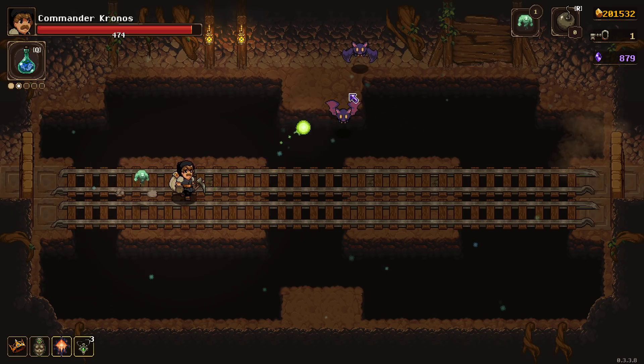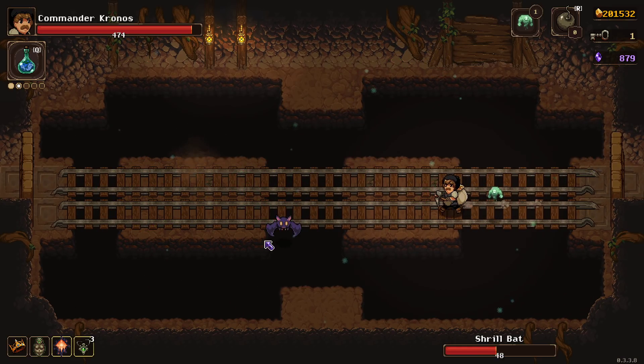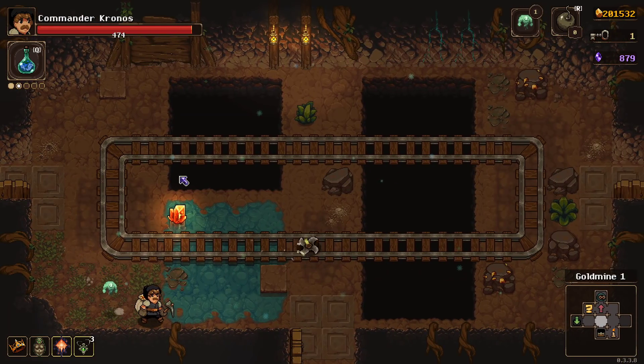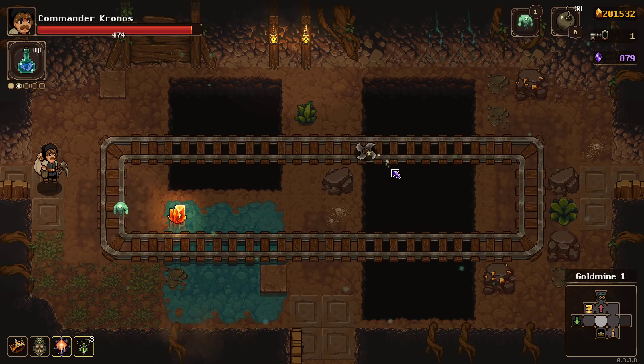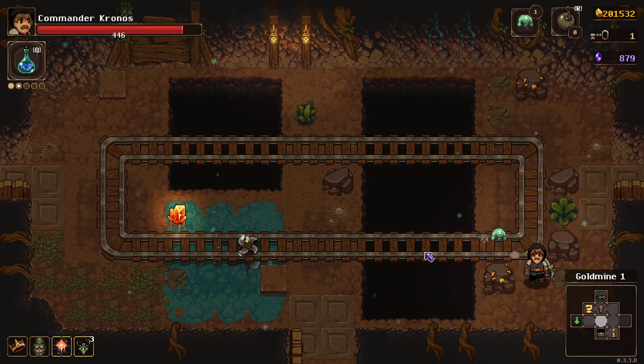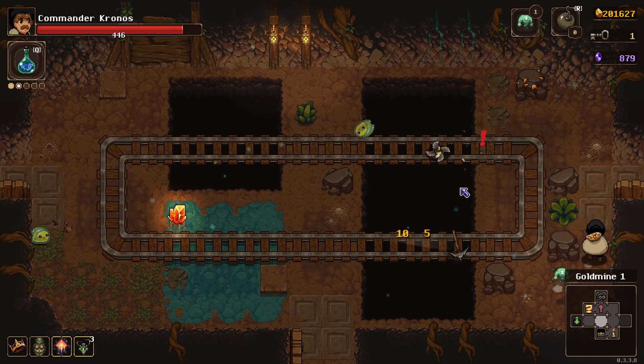And then every time you pick up a minor curse on each floor, he has 5% extra chance to spawn on that floor. A major curse is 10% extra. And a blessing is 5% less. So using a shrine to get a curse and a blessing is nothing - it has no effect whatsoever.